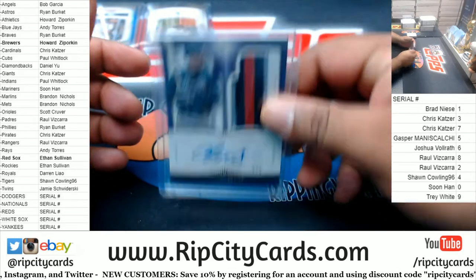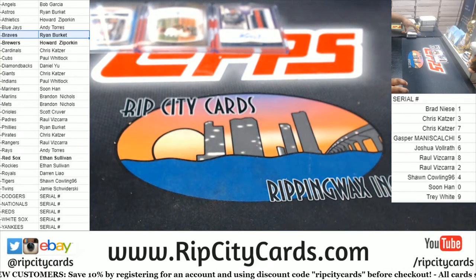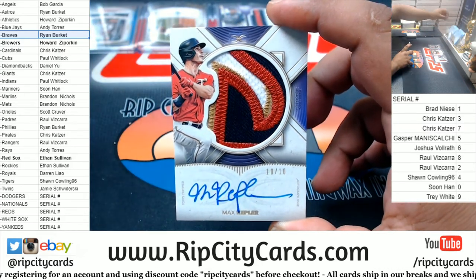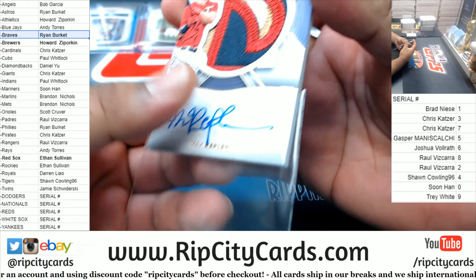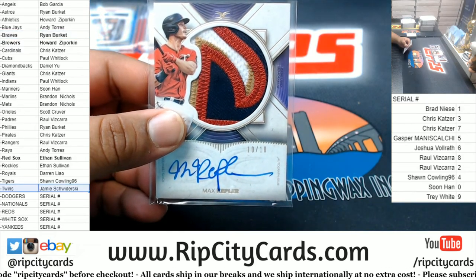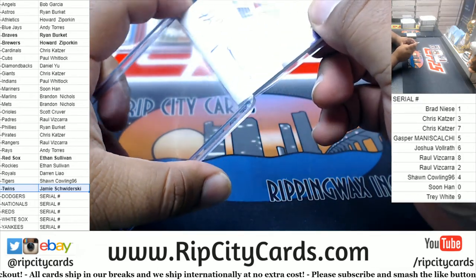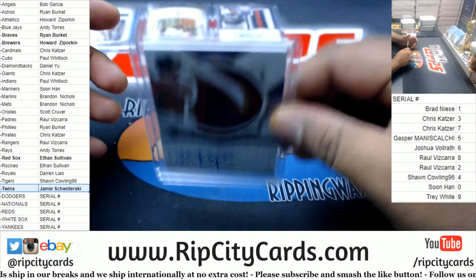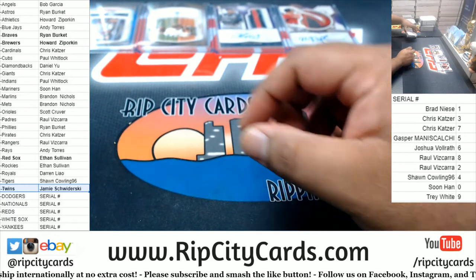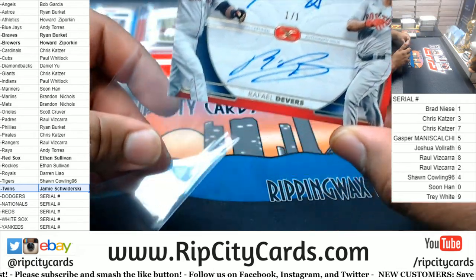That's nice — 205, not bad at all for the Braves. We got Max Kepler — that's a nice patch — eBay 101, number 10 out of 10 for the Twins. Very nice.